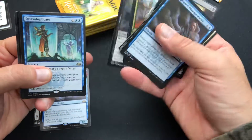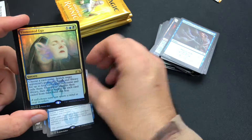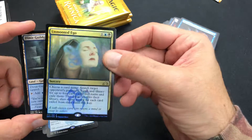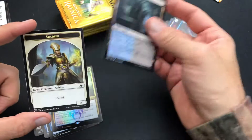This one, we'll see — Quasi-duplicate. Ooh, Unmoored Ego. And that's a foil rare. Superb.